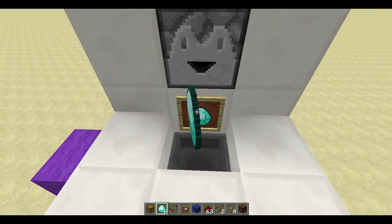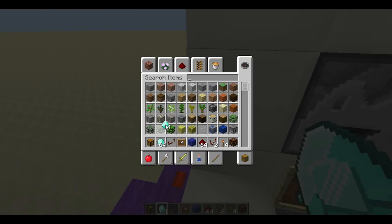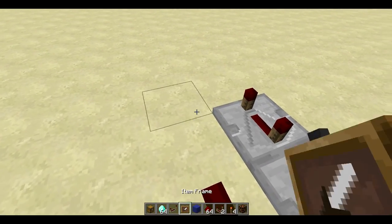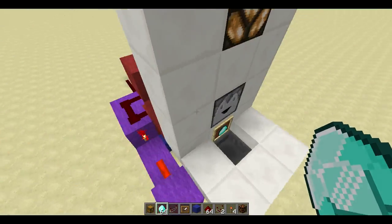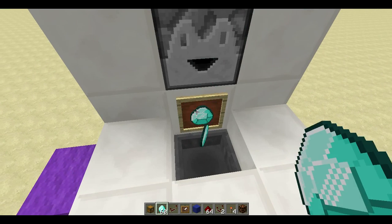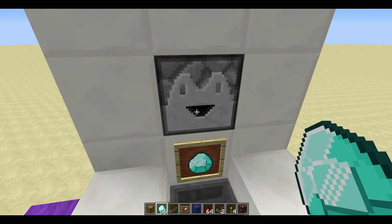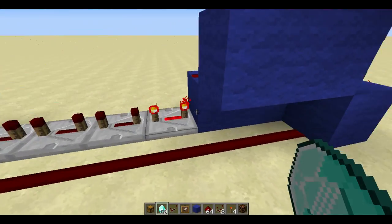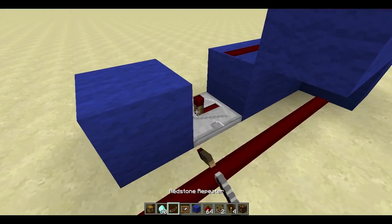If I want players to give three items I'm gonna need two repeaters on the fourth tick and make this line longer. Now it's reset: one, two, nothing happens, three - you wait and your item is there. If you want five items you need three, four, five repeaters and make the redstone line longer - you can expand it almost infinitely. The problem with this system is that it takes a long time for the signal to travel, so I suggest one or maximum two items, but it depends on you.